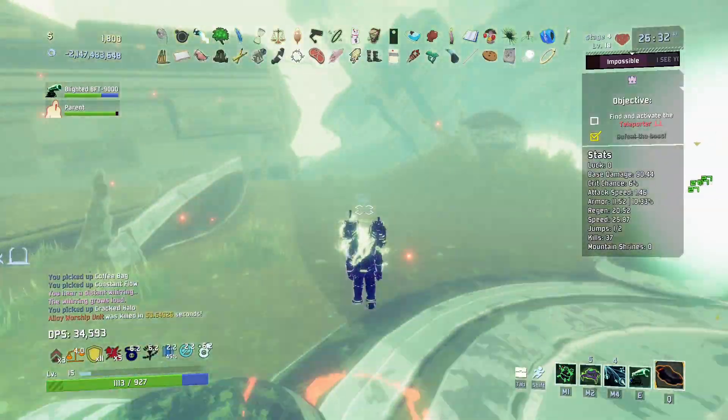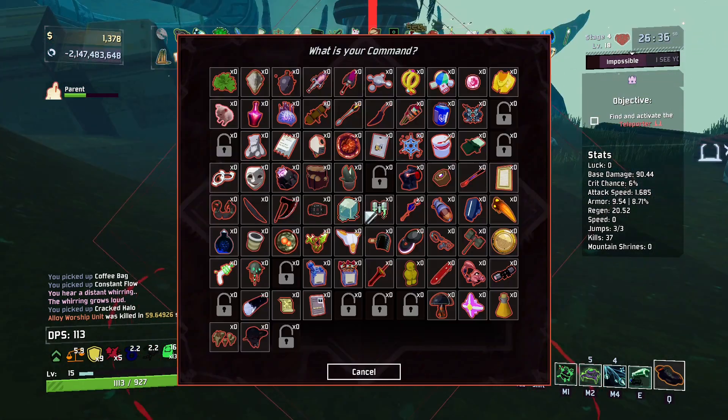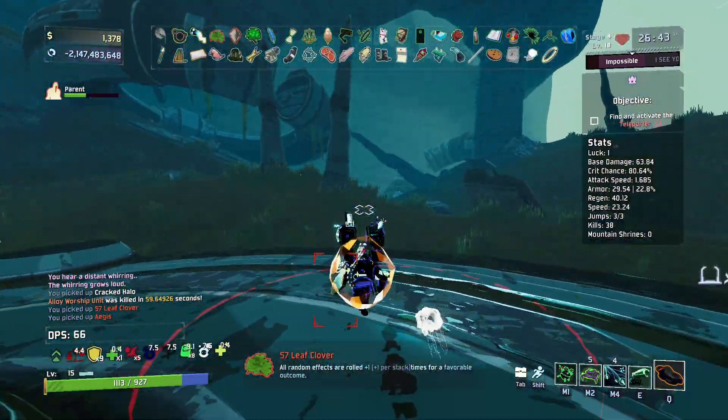Thank you, laser, for doing the damage I couldn't. I appreciate you. Two legendaries for free! 57 Leaf Clover isn't the best legendary item to start off on, but it will be very nice. And same as the Aegis — not very good, but a lot of people hate the Aegis. I don't necessarily agree. I'm completely fine with it. I think it's quite a good item.